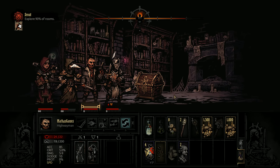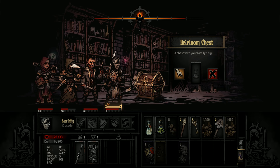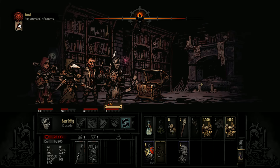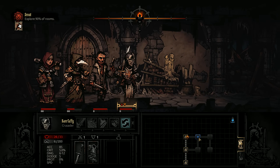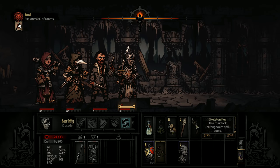Let's use the bandage on our Crusader, and there's an heirloom chest with the family sigil. We could probably open it — it's trapped! Oh, we just healed his bleed and now he's bleeding again. We're going to take some damage moving to this room, but that's okay. Life goes on.